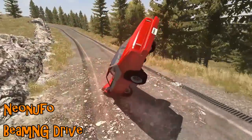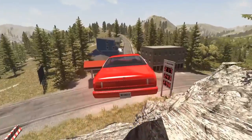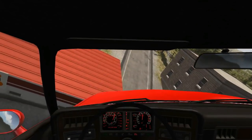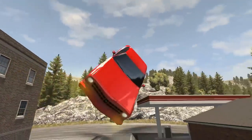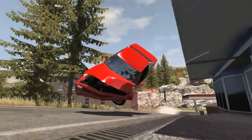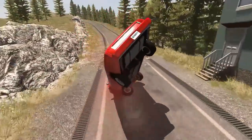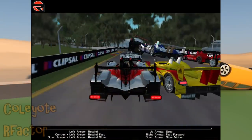Neon UFO on BeamNG Drive is managing to do a rather impressive nose-stand all the way down the road. Crashing cars in Beam is one thing, but the way this Moonhawk manages to skid along the road for such a large amount of time — the body crumpled at the front — it's just perfectly positioned for the vehicle to skid all the way along its nose, as it eventually runs out of momentum and rolls down a hill.